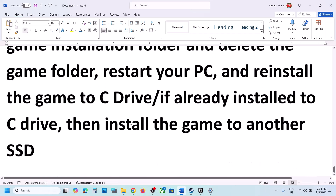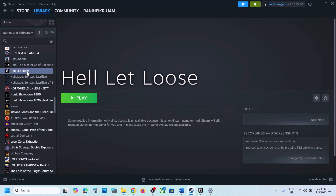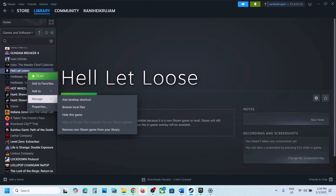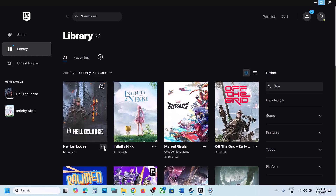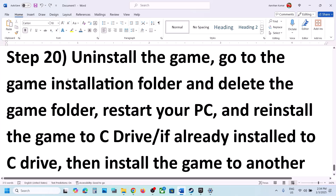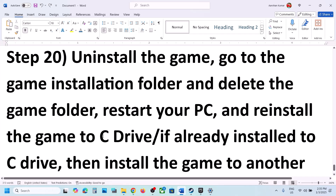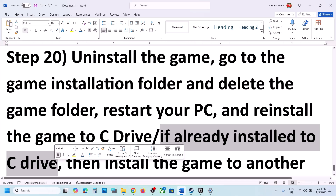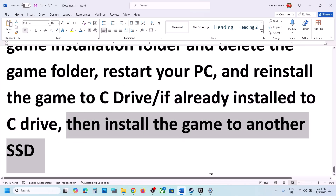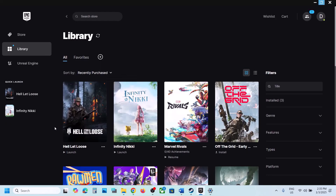The last step is to uninstall and reinstall the game to a different drive. Right-click the game and select Uninstall. After uninstalling, go to the game installation folder and delete the game folder. Restart your computer, then reinstall the game. If the game was on an external or secondary drive, try installing it to the C drive. If already on C drive, try another SSD. One of the steps in this video should help you run the game successfully.